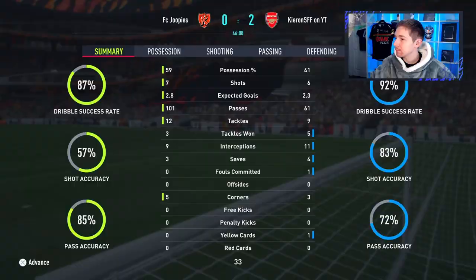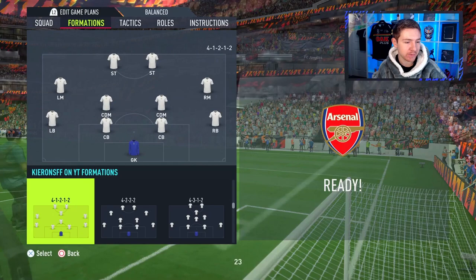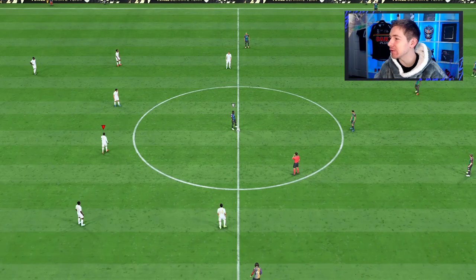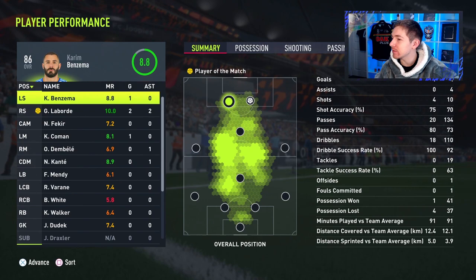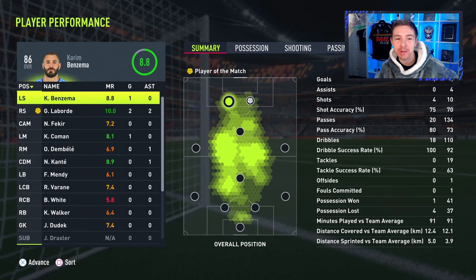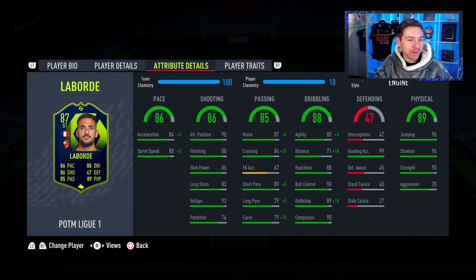Another game where we've defended very well. We make the same changes — switch to the 4-1-2-1-2 and put him over on the right. Nice turn, good shot — he's hit the post again but this time we get the goal. Full-time: a 4-2 victory. We did bottle a two-goal lead and go to 2-2 but we brought it back. You could say that outing was a roaring success with him being involved in all the goals — though one assist was from kickoff. Amusing how much he's hit the post in this video.